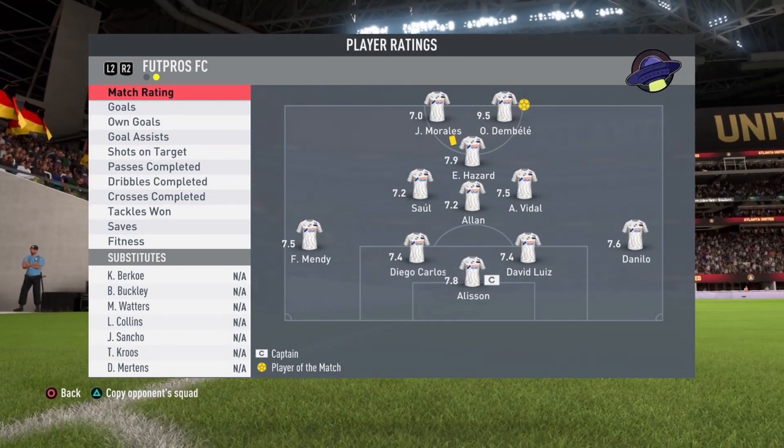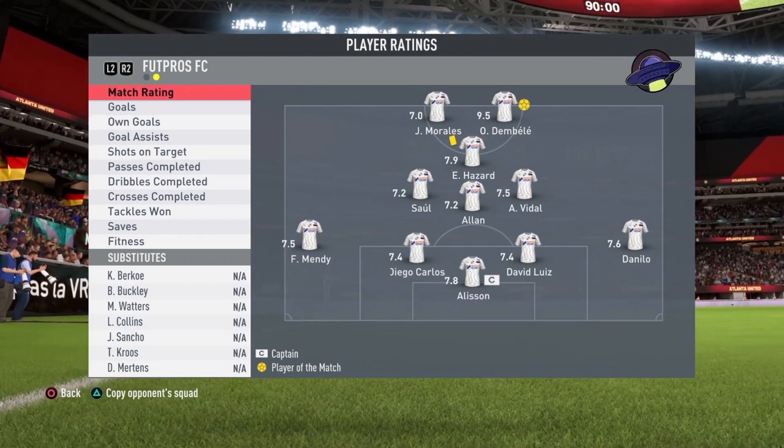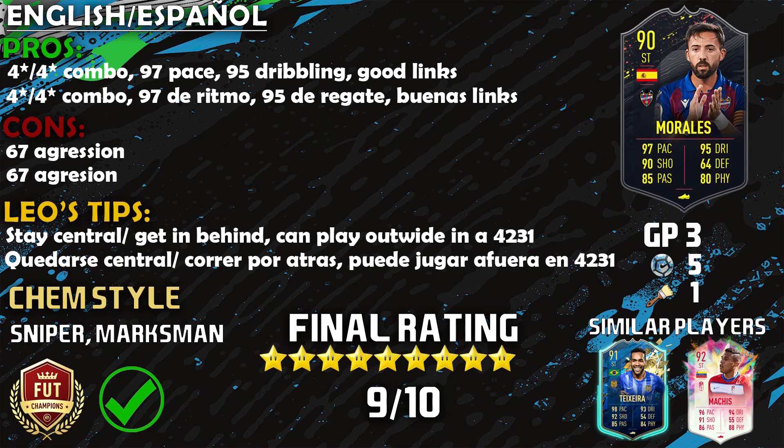Aside from the horrendous gameplay, Jose Morales played fantastic — five goals and one assist in two and a half games. This guy is broken; the broken beast is back in FIFA. Let's go into the pros. Number one: that four-star four-star combination — essential for a striker. He has the skills, the weak foot, and the good traits, so that is a big pro.